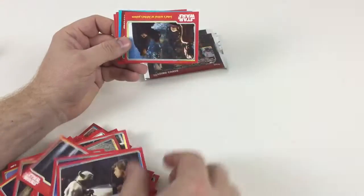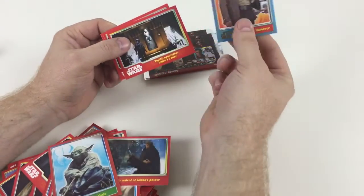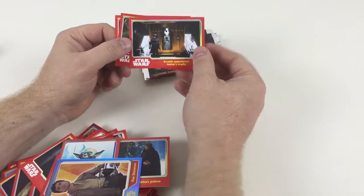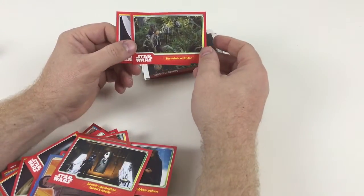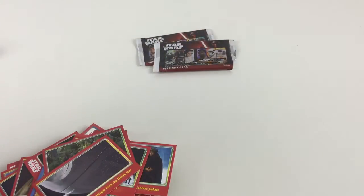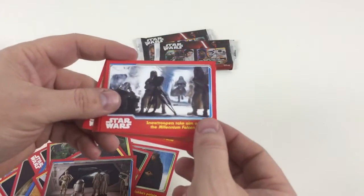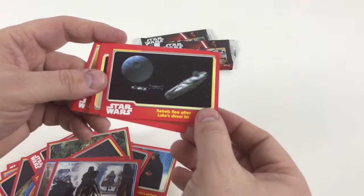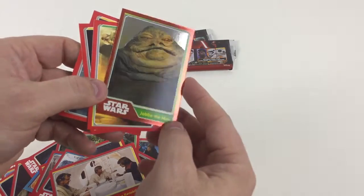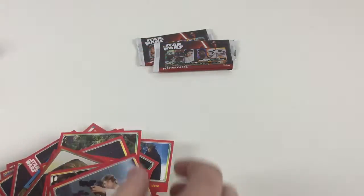More cards: Lightsaber Duel, Where is Yoda, Luke's Arrival at Jabba's Palace, a Yoda Shiny — nice — and Poe Dameron Rainbow Shiny, he's number 200 — that's cool. Then: Boush Approaches Jabba's Trophy — Boush is obviously Princess Leia dressed as that bounty hunter — The Rebels on Endor, No Escape from the Death Star, The Search for Han Begins, Snowtroopers Take Aim at the Millennium Falcon, Rebels Flee After Luke's Direct Hit, Who is Obi-Wan Kenobi, Shiny Jabba the Hutt — that's awesome — The Max Rebo Band, The Interrogation of Leia, and Luke at the Blast Door Controls.